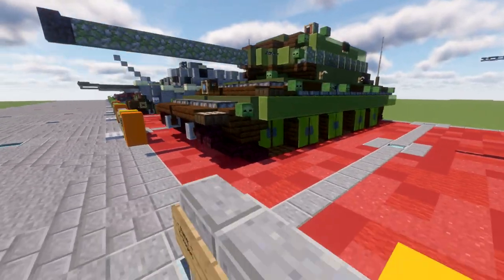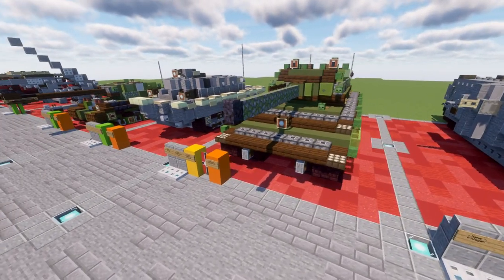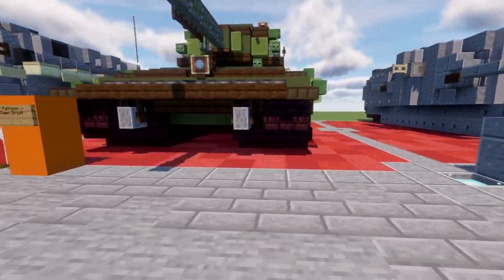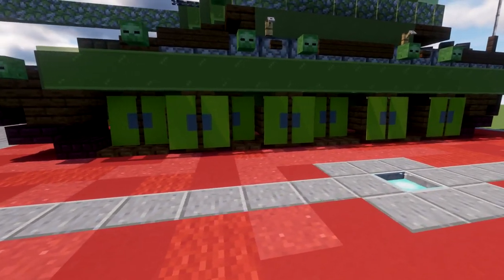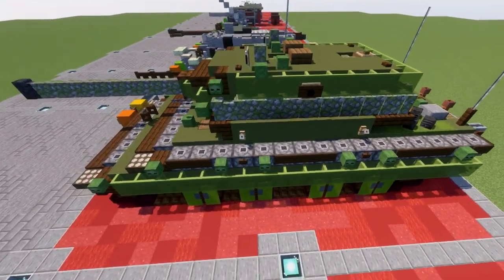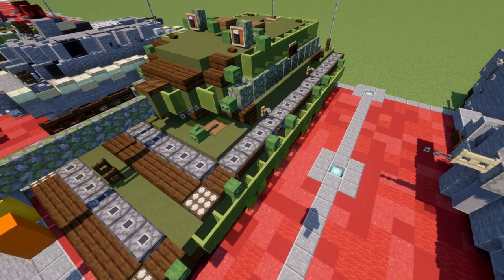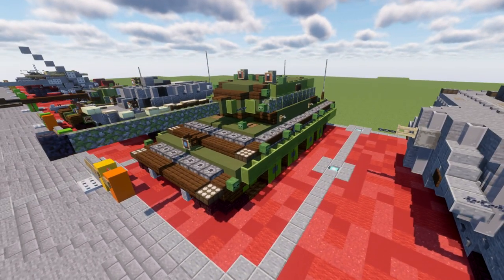Starting at the front of the vehicle, as you can see it's definitely a lot wider than our typical heavy tanks — it has a wider track base and is just overall a behemoth. The road wheels are basically what we use for standard wheels, so these things are pretty chunky. And then we have the side skirts mounted on this vehicle as well, because I think the side skirts kind of make the E100 look like the E100.